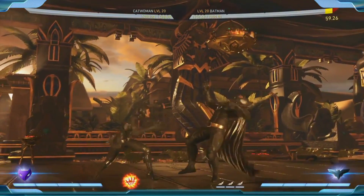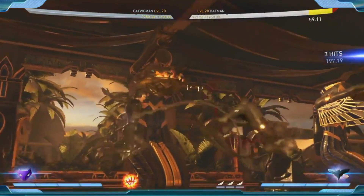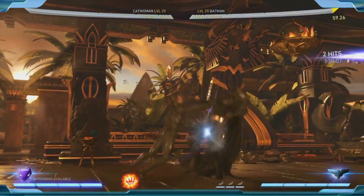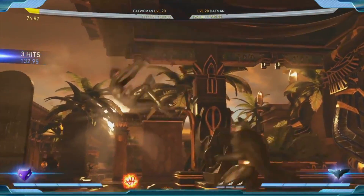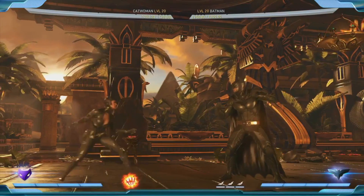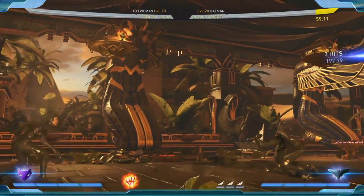Another normal attack is her back two, which is a great, super fast, long range mid. Look at the range of this — and it leads to a full string. You can either go into a combo or do the full string. She's a long range melee character and she plays her rushdown game from this distance, which is what makes her so strong.